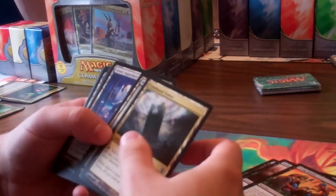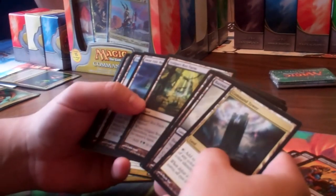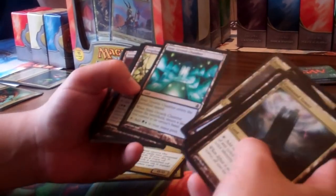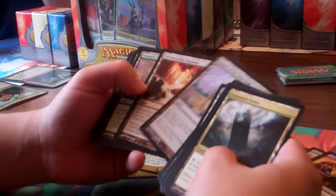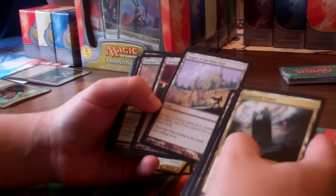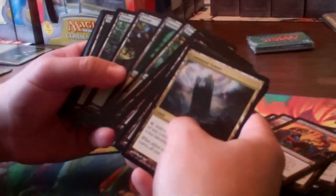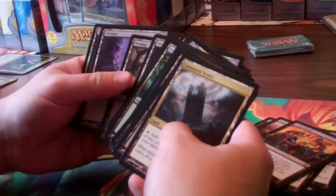Non-basics now. We got Command Tower again. Barren Moor, Dimir Aqueduct, Dreadship Reef, Rot Farm, Refuge, Cycling land, Rupture Spire — I think Rupture Spire might be in all five decks, it looks like. Then the Simic Growth Chamber, Svogthos. Temple of the False God — I really don't actually like this new version; I like the older Temple of the False God. The yellow frame around the art made it pop better, personal preference. Terra Morphic Expanse, Tranquil Thicket. And it looks like we're getting into the basics — quite a few basics in this deck as well, so that's not too bad.